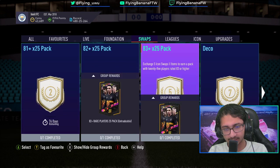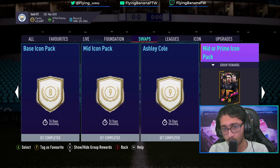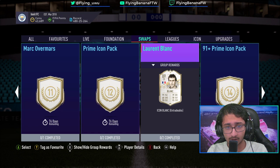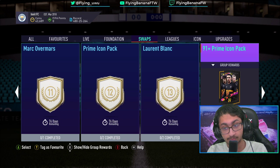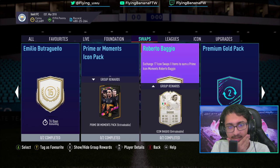Deco prime icon moment. I'm going to look through everything first. Base icon pack and mid icon pack is going to be 9. Ashley Cole is going to be 9. Mid or prime icon is going to be 10. Mark Overmars is going to be 11. Prime icon pack is 12. Laurent Blanc is going to be 13. The 91 plus prime icon pack is going to be 14 - that's a big pack. Butchuguenyo is 15. Primer moments icon pack at 16, which could also be pretty big. And then Baggio.